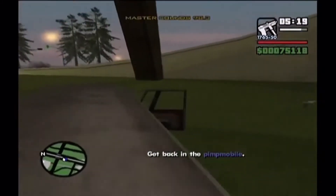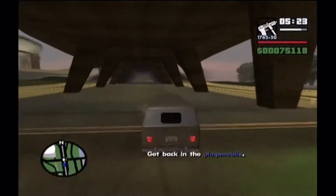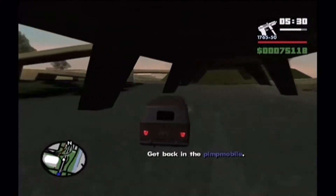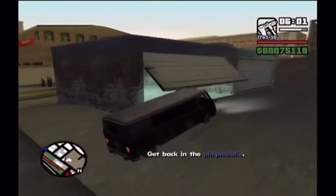Now if you really wanted to, you could always just fail the mission by letting the girl die and then taking the camper back to the garage, but there's not really much point because you can always just carry on with the mission anyway. So yeah, that's completely up to you guys - whatever floats your boat really.